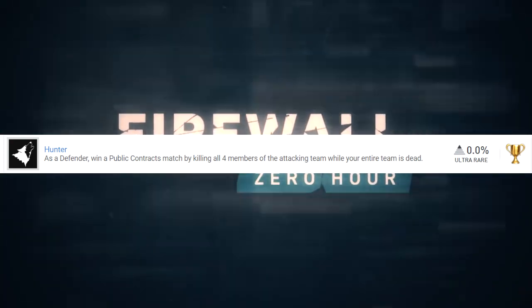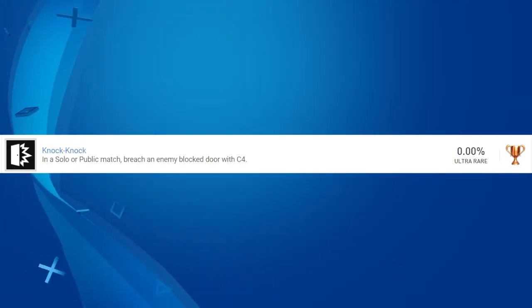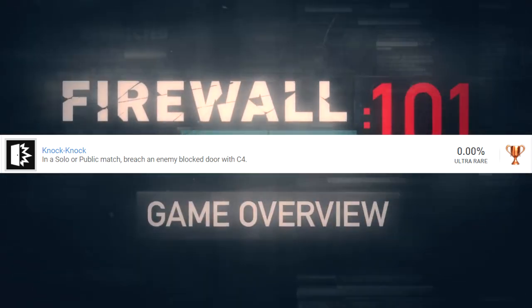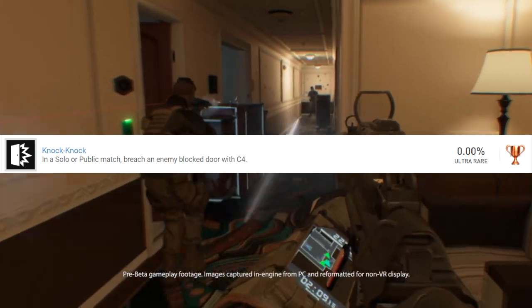Hopefully the Hunter trophy will just be one of those things that happens naturally over time and I won't have to hunt for it myself, but I very much like the sound of it. The next one is called Knock Knock — in a solo or public match you need to breach an enemy blocked door with C4. Another fairly easy one: as long as you equip C4 before you go in, you can probably get that one straight away.